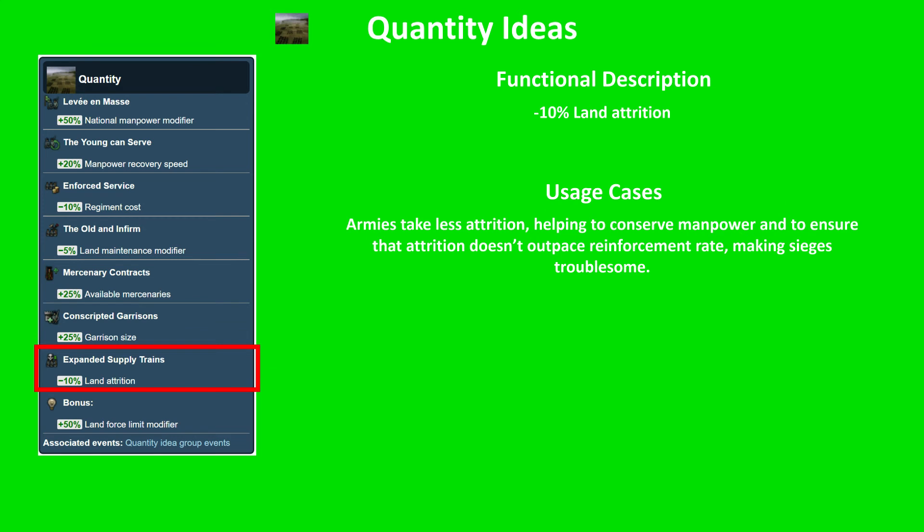Next, Expanded Supply Trains: land attrition minus 10%. Your armies take less attrition, which helps conserve the all-important manpower this idea group centers around, and ensures that your attrition doesn't outpace your reinforcement rate in high attrition lands and during sieges. It's not just saving manpower — it also helps complete sieges that would otherwise require a lot of micro.